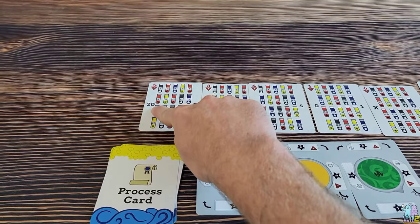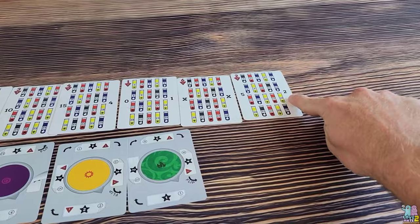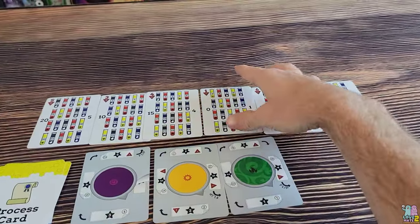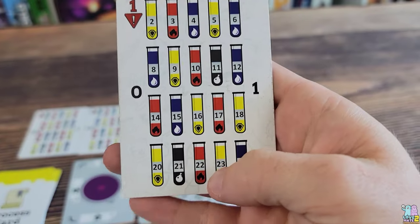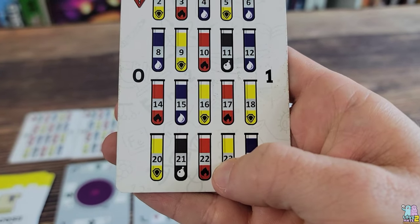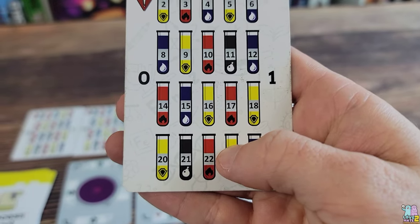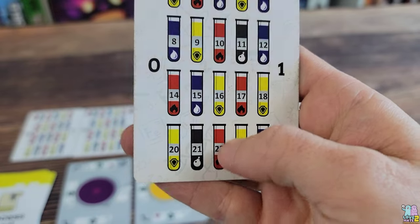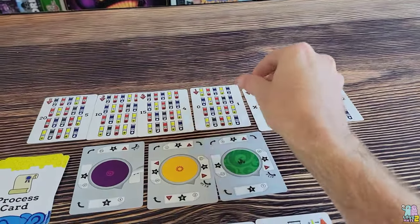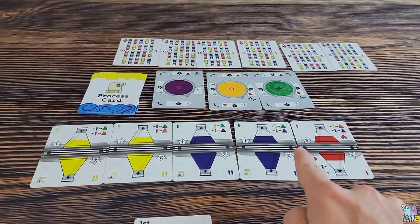The chemical you select depends on how the cards shake out. On the far left we have the number 20 and on the far right the number 2 — you add those together to get 22, and that is the chemical you must select from your card. Unfortunately that's red, and red is volatile — a dangerous element to work with. Nonetheless, that's what I have to work with on my turn, so I take my red element and add it to one of my five flasks.